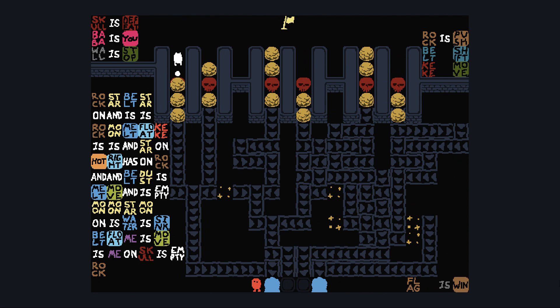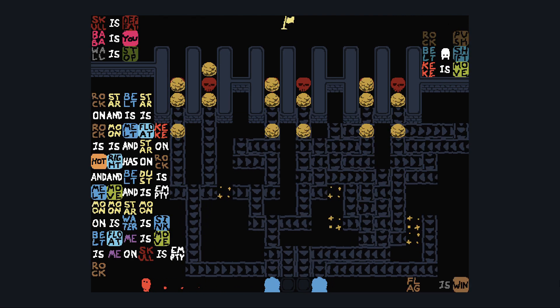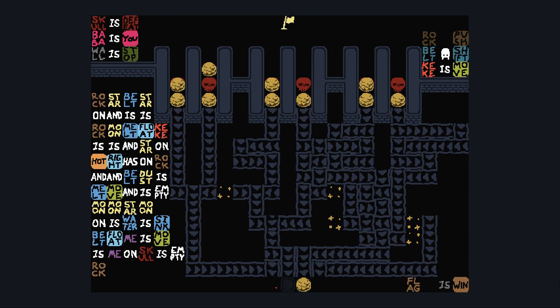We want to fill the water with rocks, so let's put all the rocks down there. Let's give the rocks a chance to get down. That's one of the water tiles gone, and that's the other one gone. But now, when Kiki hits a rock, the level ends and you're stuck.